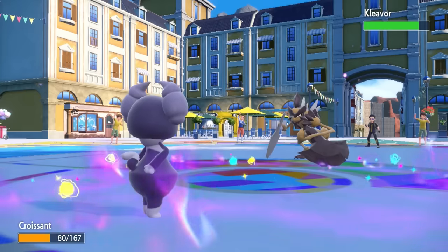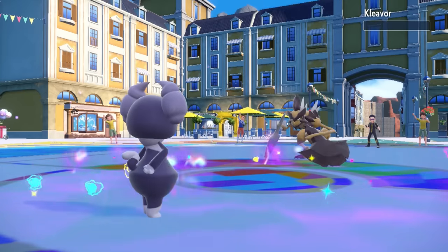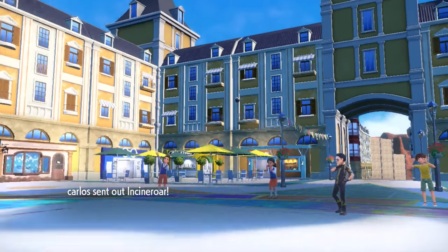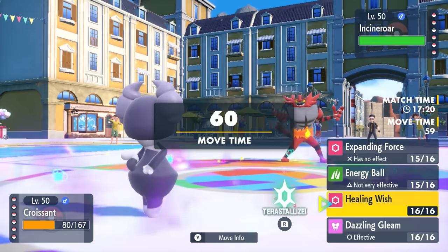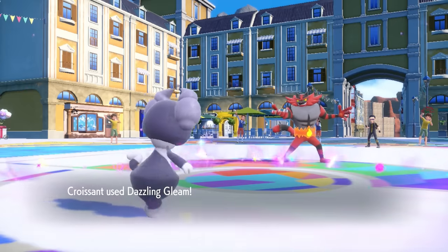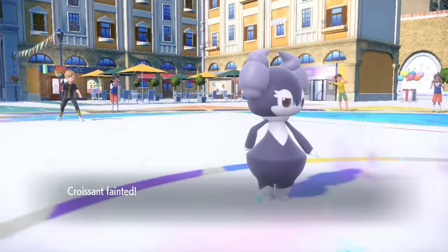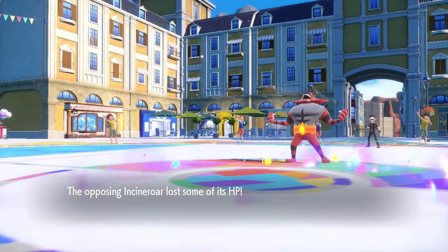They end up bringing in Chien-Pao, thinking I'll just throw more Energy Balls, but instead it gets absolutely bopped by a Expanding Force and that ends up killing Chien-Pao. That's one of the big natural predators for my Indeedee, so Chien-Pao being gone is really great — they don't have access to hazards anymore and we're in a good spot. However, we're also in a bad spot facing an Incineroar, because I'm going to take a Darkest Lariat to the face. But before I die, I can knock a little bit of damage with Dazzling Gleam. Incineroar is overall pretty annoying — it can come in with Intimidates and just dampen the team.